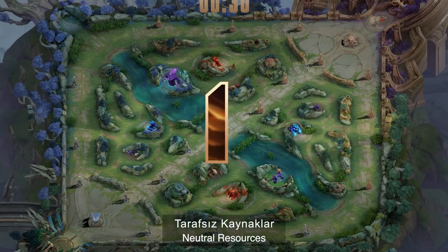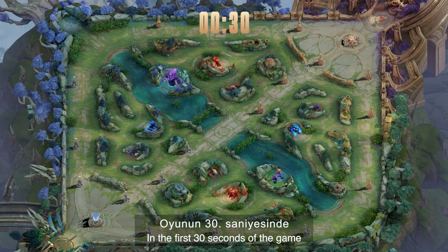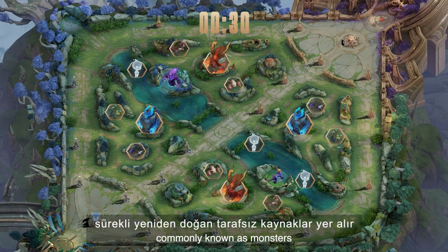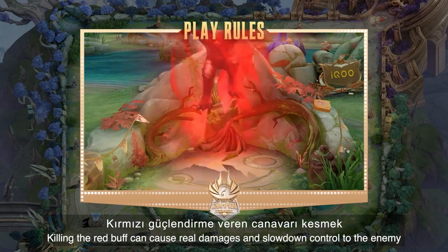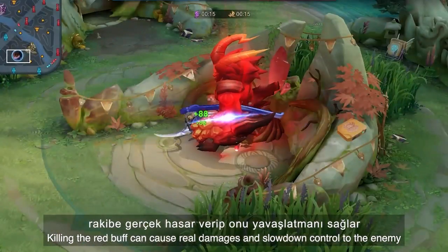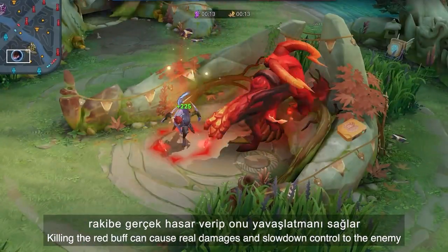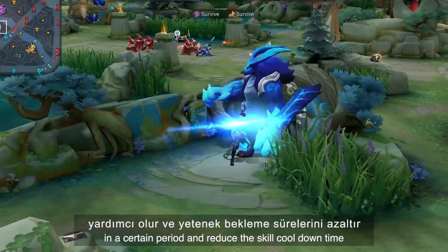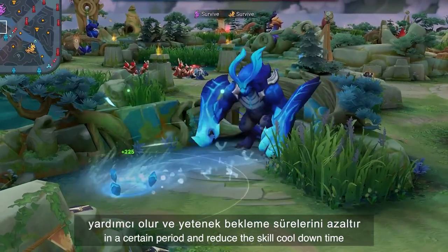Neutral Resources. In the first 30 seconds of the game, there will be neutral resources refreshing in the jungle and river, commonly known as monsters. Killing the red buff can cause real damage and slow down control to the enemy. The blue buff helps quickly recover magic points in a certain period and reduce skill cooldown time.